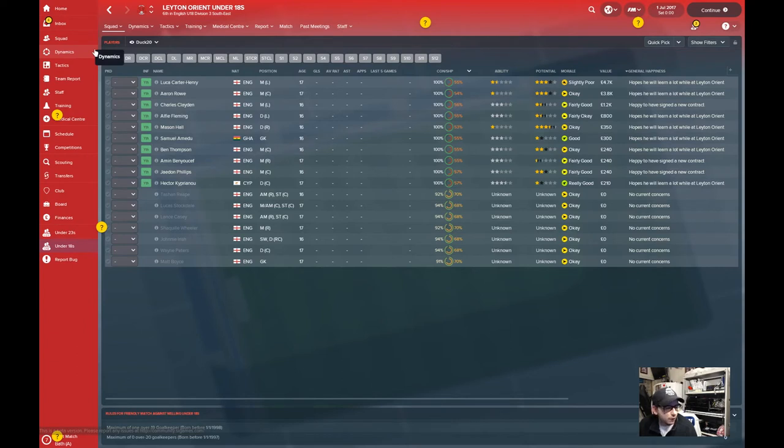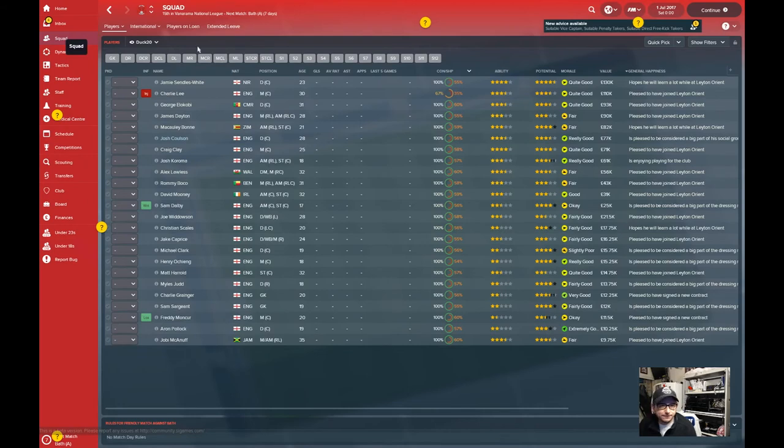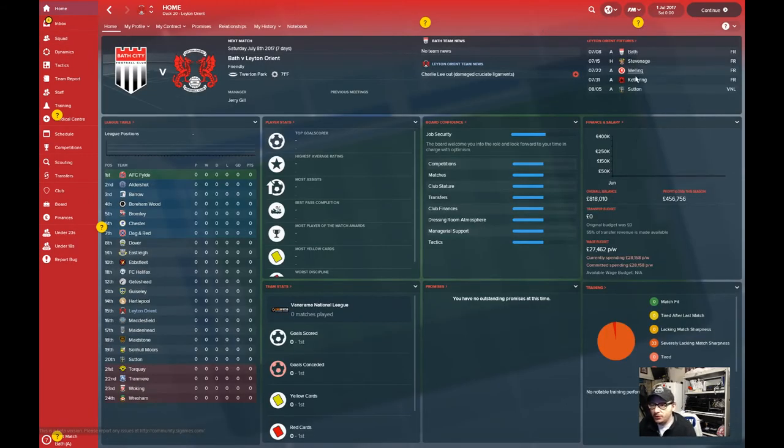We are in the National League - the old Vauxhall Conference. We have a few preseason friendlies against Bath, Stevenage, Welling and Kettering, and we kick off the non-league football against Sutton away from home. Looking at the table, these are the teams in the conference - up against fallen giants like Tranmere, Hartlepool, Macclesfield, and Wrexham who used to be as high as the third tier. There are a few fallen ex-league teams in there and it's going to be a challenge. But I've got to realistically finish within the top seven to stand a good chance of getting out of here, and I'm hoping to do it at the first attempt.